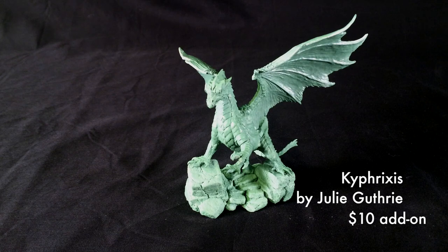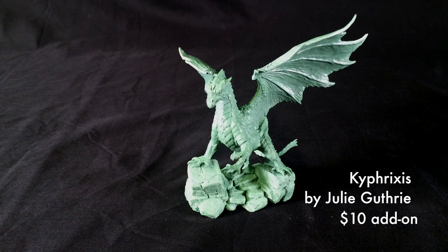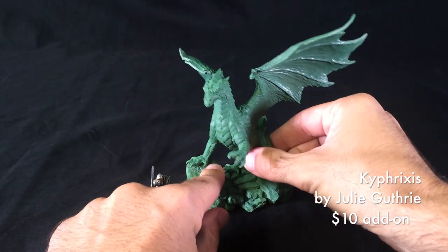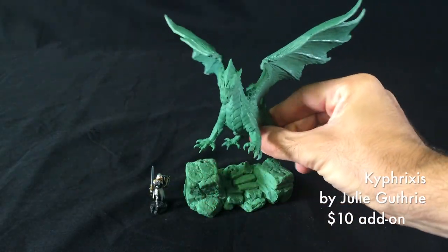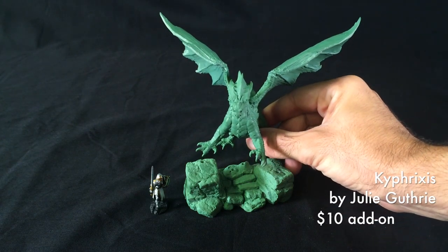Here's Kyphrixis, the Copper Dragon, sculpted by Julie Guthrie. Kyphrixis is nearly 6 inches from top to bottom. Here's a Sir 4 scale to show you exactly how big that is. As an added bonus, you can remove Kyphrixis from its base and use the base for dioramas, vignettes, whatever you want. Kyphrixis is a $10 option.